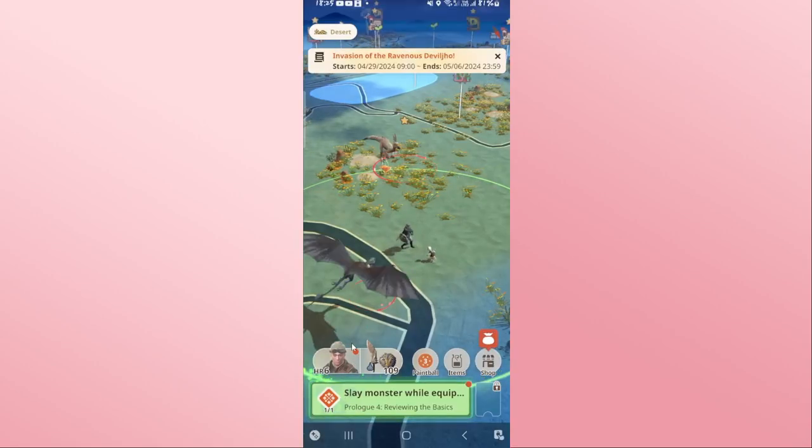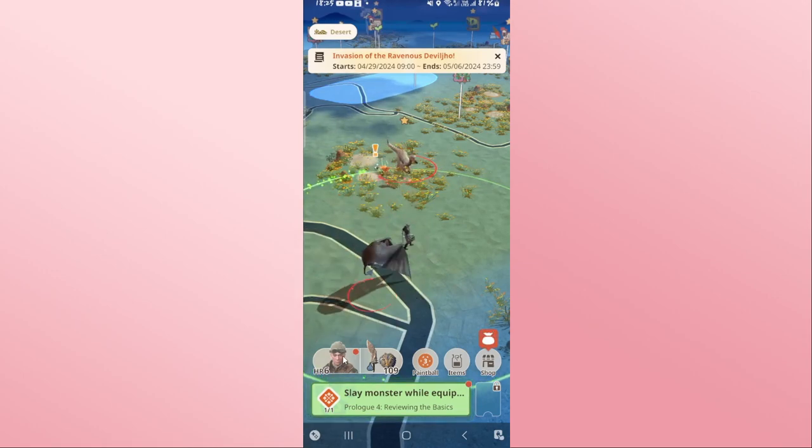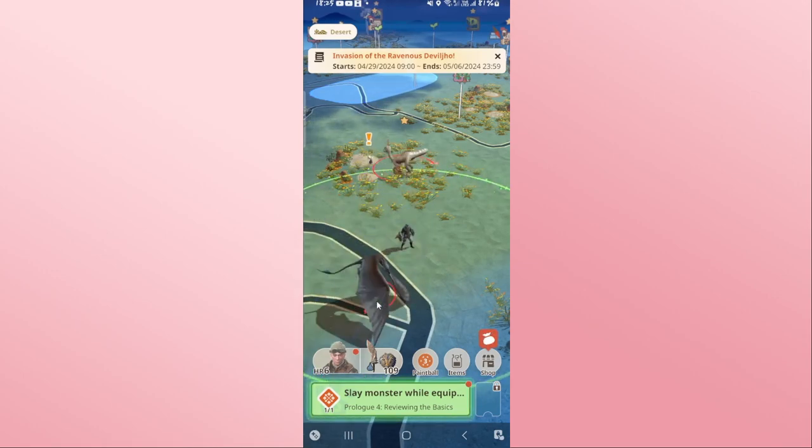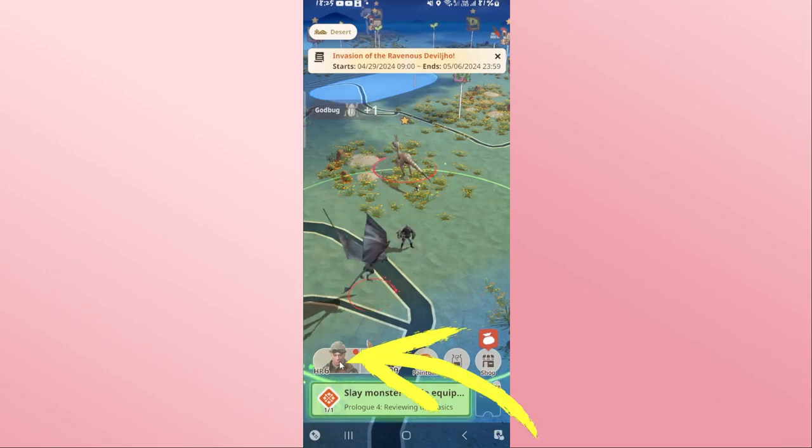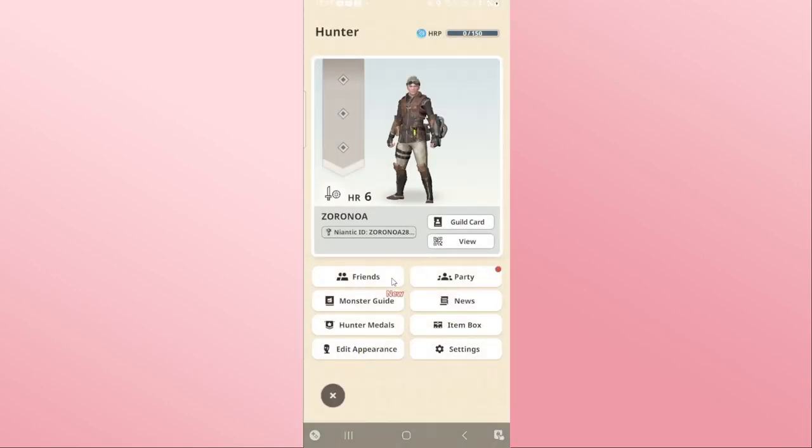to have completed and reached at least hero level 6. After you have reached this, the friends section will be unlocked. Go ahead and tap on your hero icon at the bottom left corner and then tap on Friends.